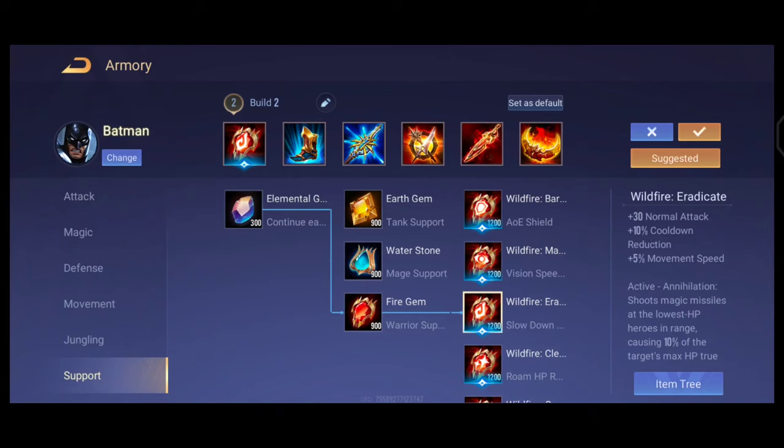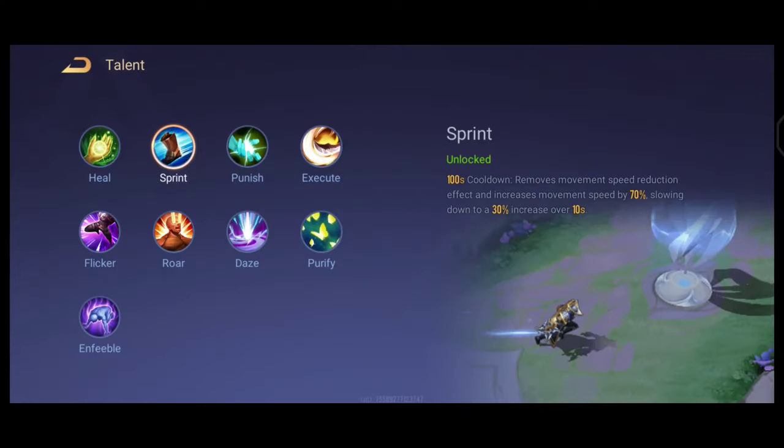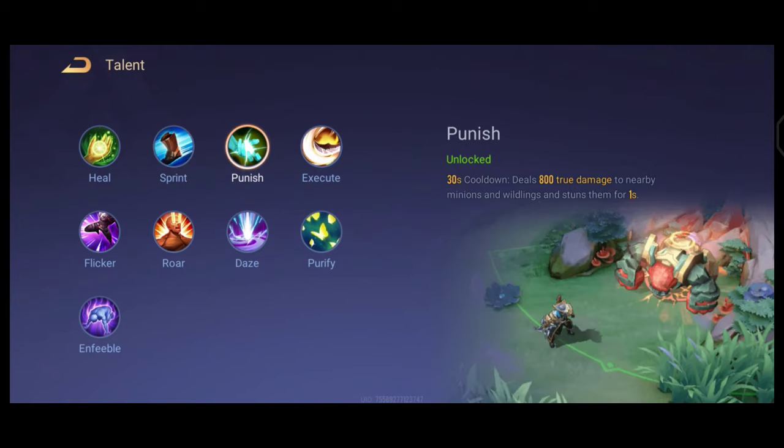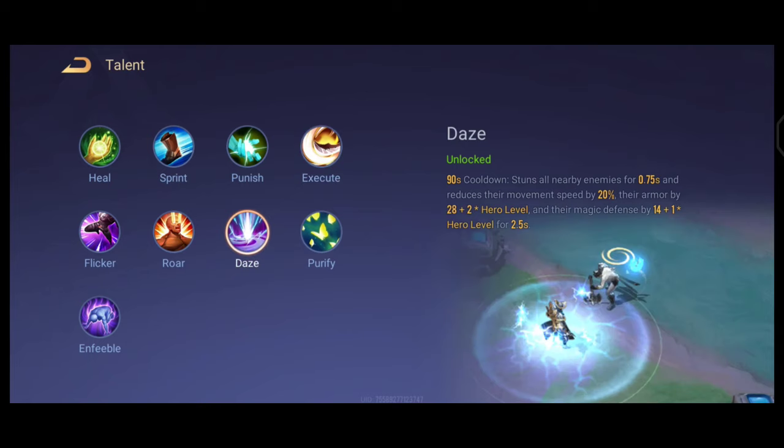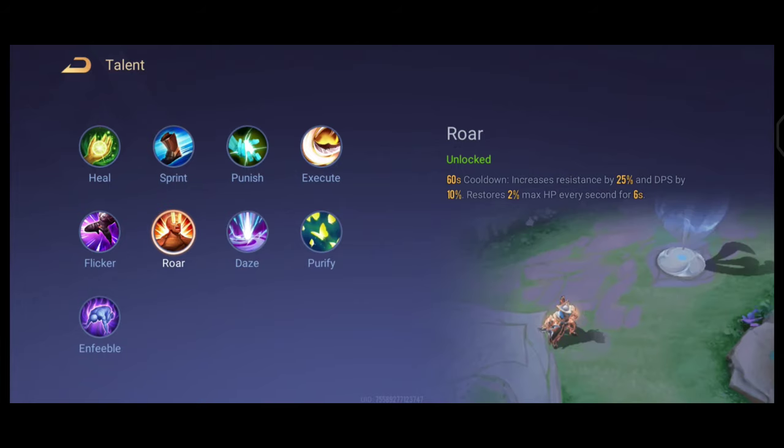Even when playing him as a support you should still build full AD. For talents, Sprint is helpful when playing in the DS lane or as a support. Punish is useful when playing in the jungle. Execute can also be used in the DS lane and as a support. DS is also a good option.